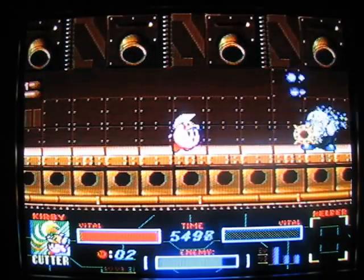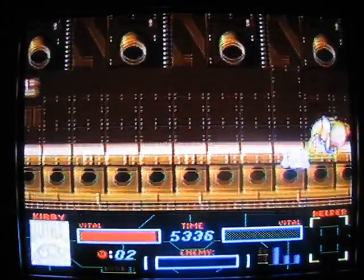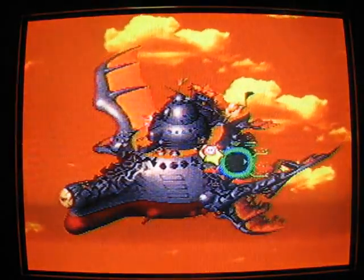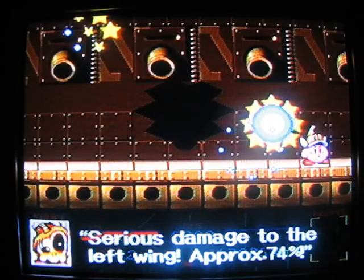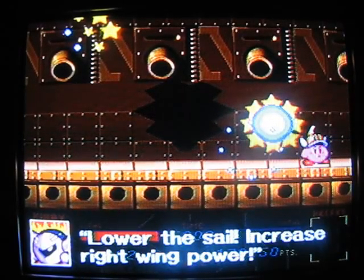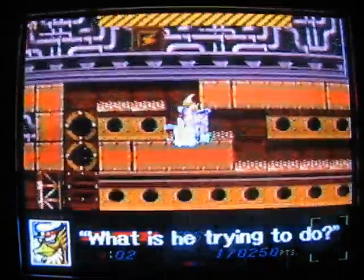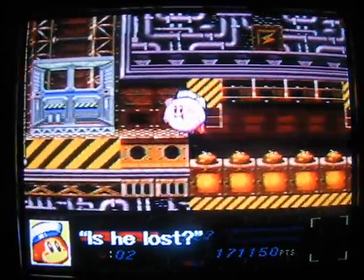Mini-boss! To hit him without a power button — that was ugly. That takes care of the left wing. Series damage to the left wing approximately 74%. We're gonna lose balance. Lower the sail, increase right wing's power, and go through the hole. Kirby's moving up to the duct. What is he trying to do? Crash your ship. Is he lost? Can't see something.